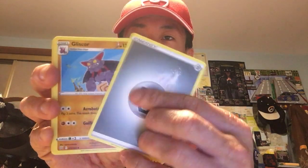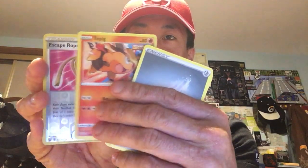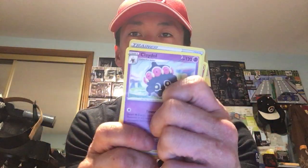Next I'm going to open the two Battle Styles packs. This is actually my first time opening Battle Styles. I'm not too sure what I'm looking for but it's quite a good set. Let's do the card trick. We've got Metal Energy. Hopefully we get something decent. We've got a holo — it's an Escape Rope trainer. And a Claydol, non-holographic. Claydol looks really cool.